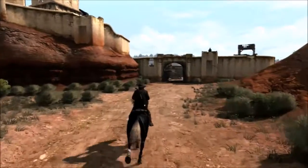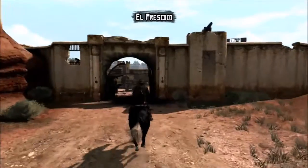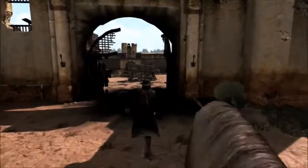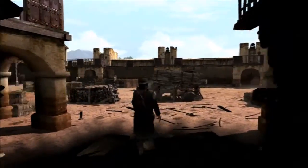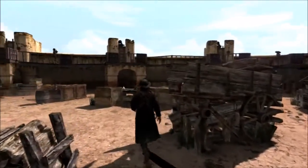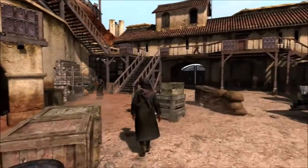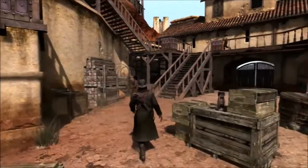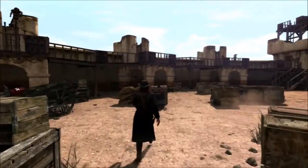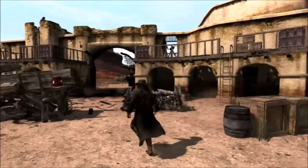And this is what's called El Presidio. I don't know what that means in English but I assume it's like the president's house. This was the scene for maybe the last mission in this part of the world — south of the border.